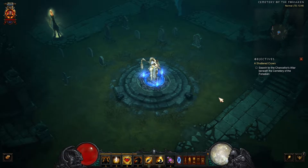Unfortunately you can't see which crypt is the right one from outside here in the cemetery, but there are two different methods you can use once you enter a crypt.